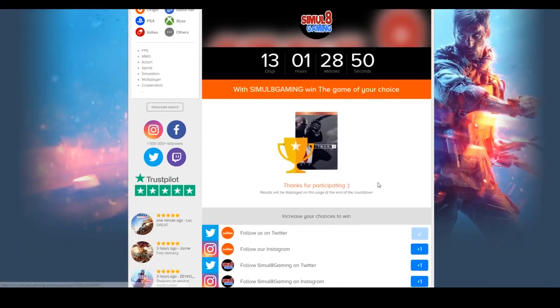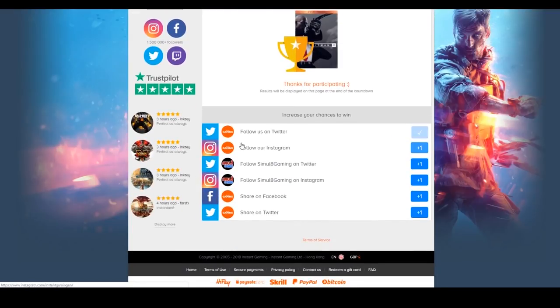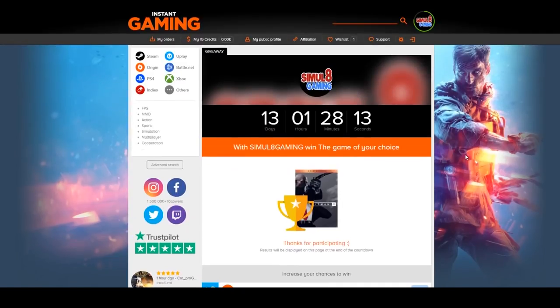Click Let's Go and that is literally it. It will say thanks for participating — that is you done. If you want to get extra entries for free, all you have to do is follow these lists down here. Follow Instagaming on Instagram, you get an extra entry. Myself on Twitter, myself on Instagram, you get extra entries so you can get the game of your choosing. This is all completely free — just a way of me saying thank you for supporting me. Good luck.